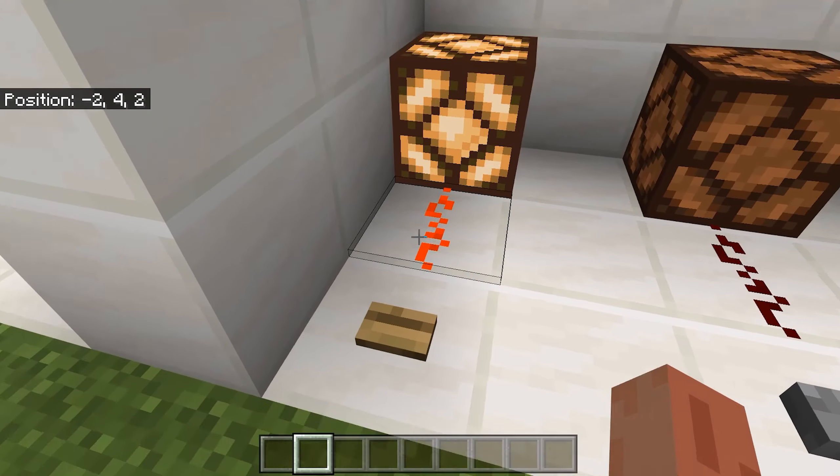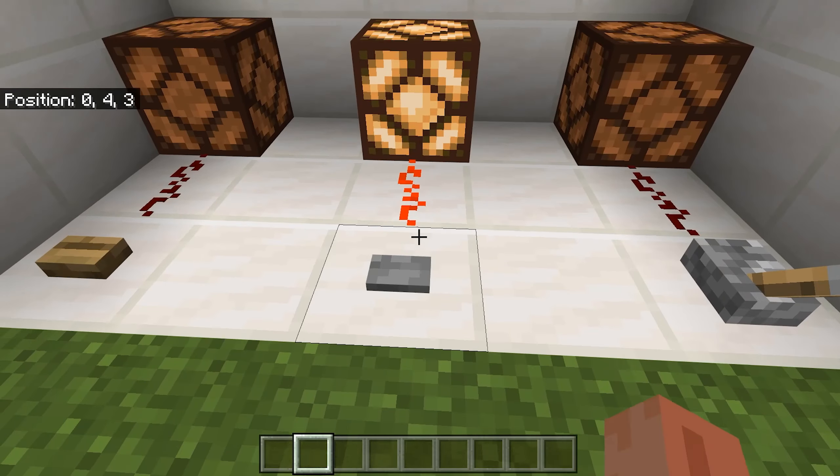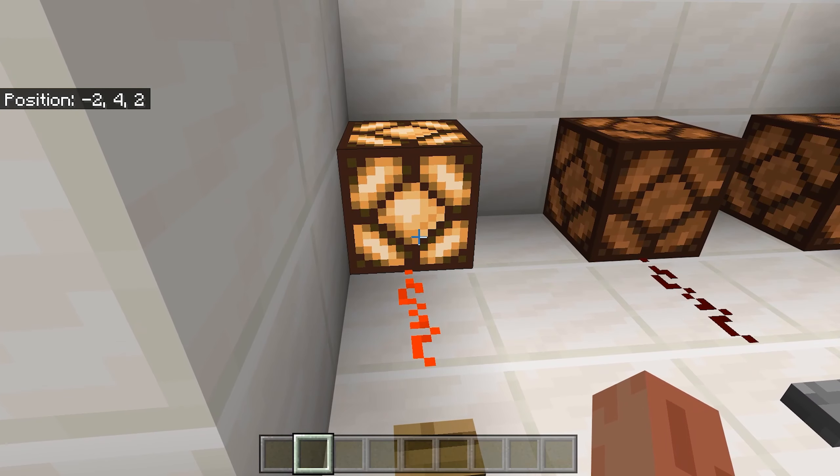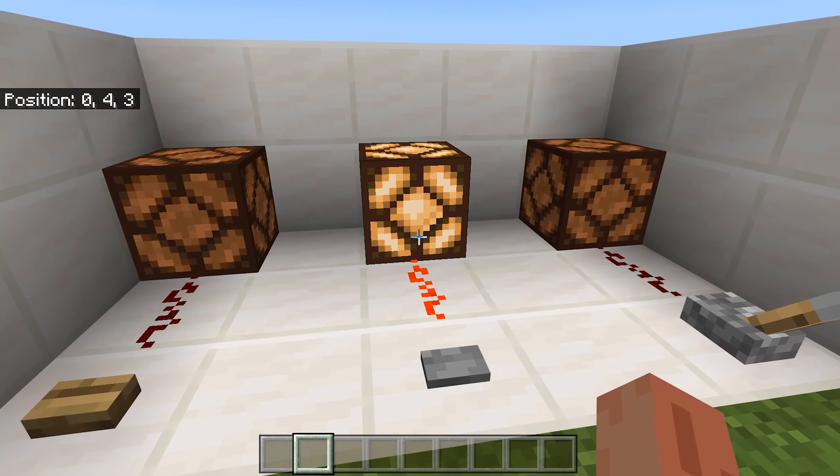Buttons activate redstone directly and they turn off after a little bit of time. Wooden buttons stay on for longer than stone buttons.